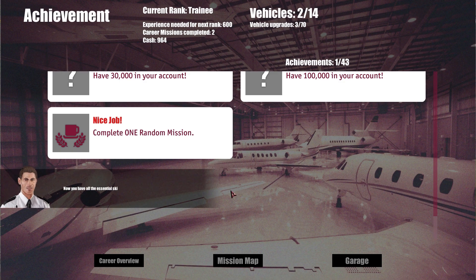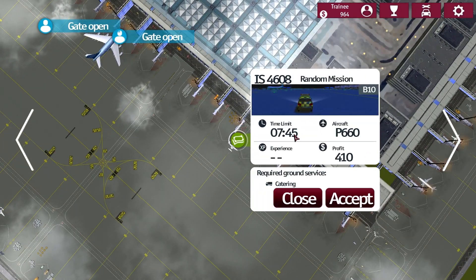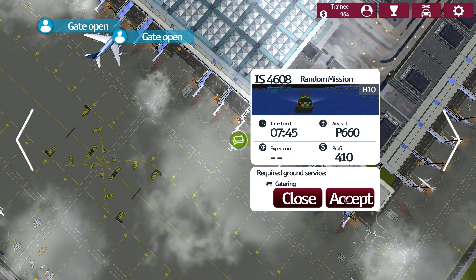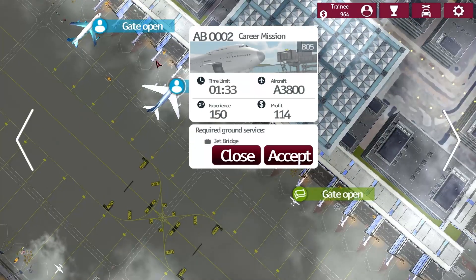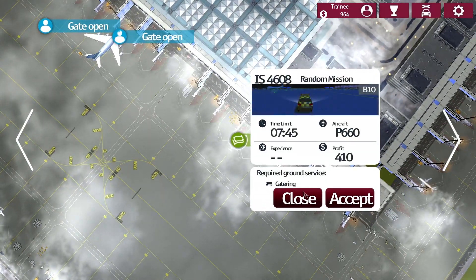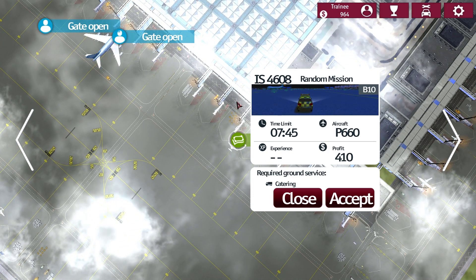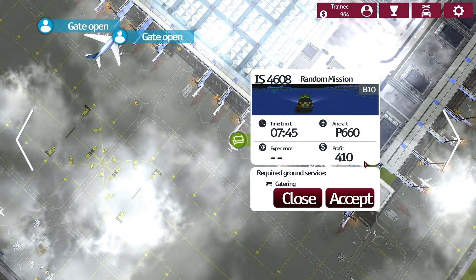Now you have all the essential skills for working at the international airport — enjoy your job and good luck. Gate open — what is there to do? Random mission, seven minutes, catering required. Let's try that out. Why is that one blue and the other green? Career mission versus random mission — differentiated by color. Green is random, blue is career. Let's do the random first, just for bonus money.